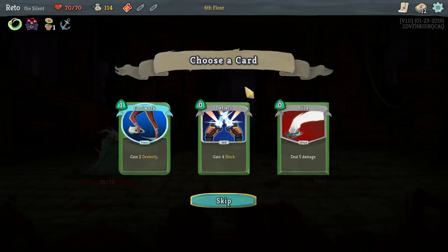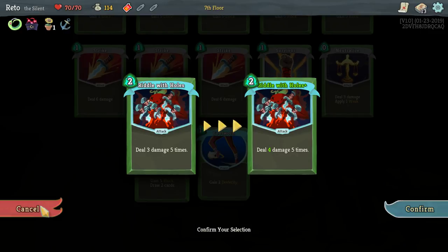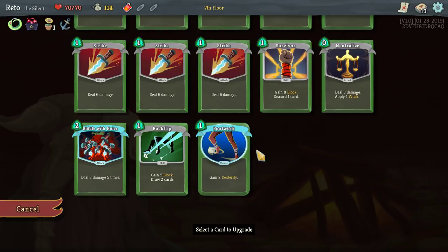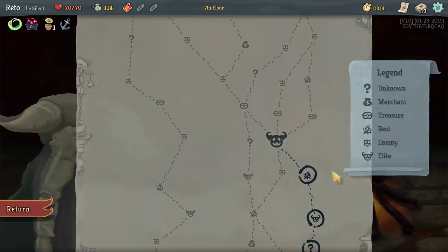Let's try footwork, just try to be a nice efficient boy. Deal four damage five times — that does 20 damage for two mana. Gain three dexterity. That way we can keep ourselves alive so we can actually afford to do the riddle with holes. I'm still learning. Now we can go into this fight and have our first real fight.